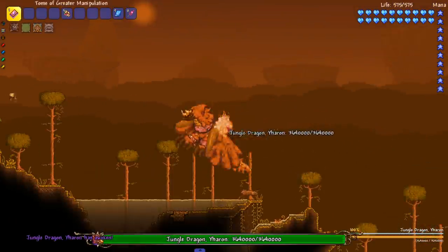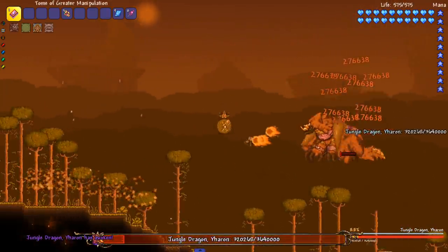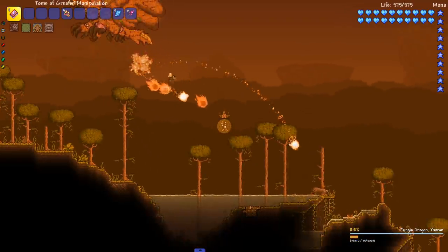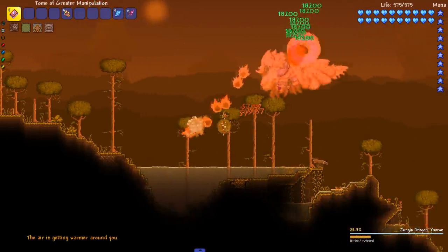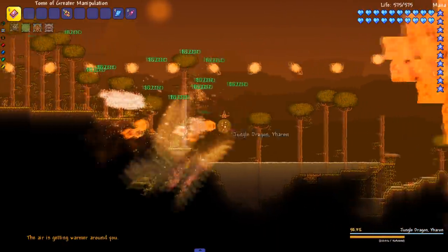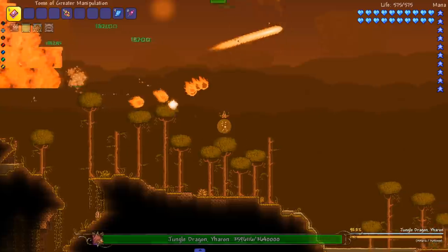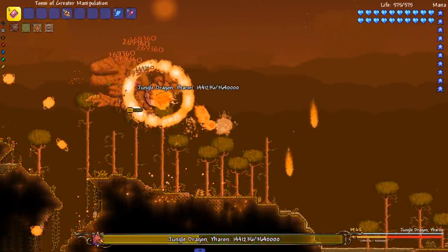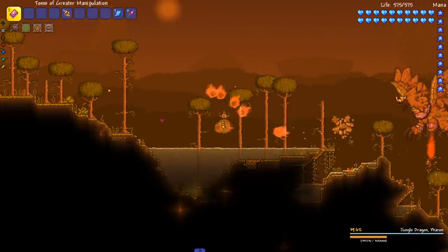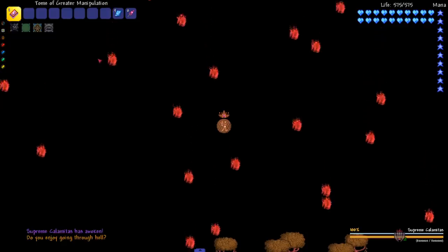Next up is Yharon — I should be able to fight him straight up without triggering the Solar Eclipse. Come here, gotta get rid of you, you're too loud. Does he fly away? The air is getting warmer around you — nah, I got the AC on, I'm cooling. He's regenerating his health — maybe he has a DPS cap and then if you pass it he heals. Oh, never mind, he still got his ass beat.